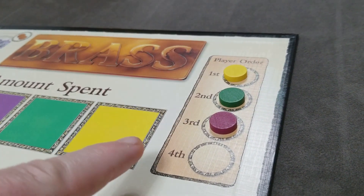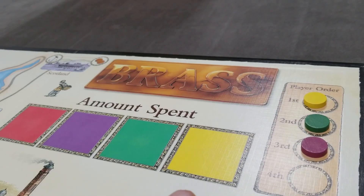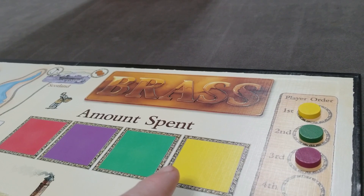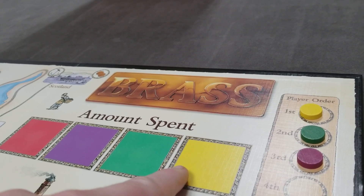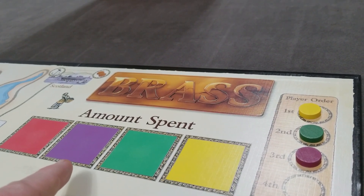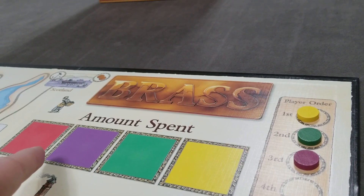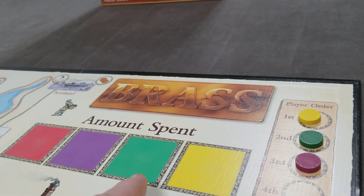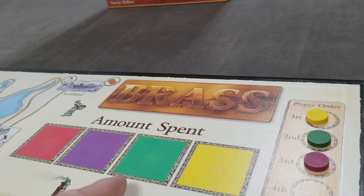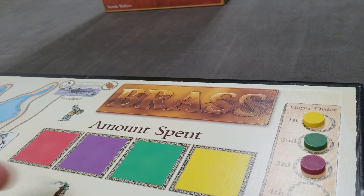After all players take actions, we reset turn order based on the amount spent that turn — that's why money spent on actions is placed on the corresponding player color. Whoever spent the least goes first; whoever spent the most goes last. On a tie, retain the prior round's order. Then clear out the spent money and return it to the bank.